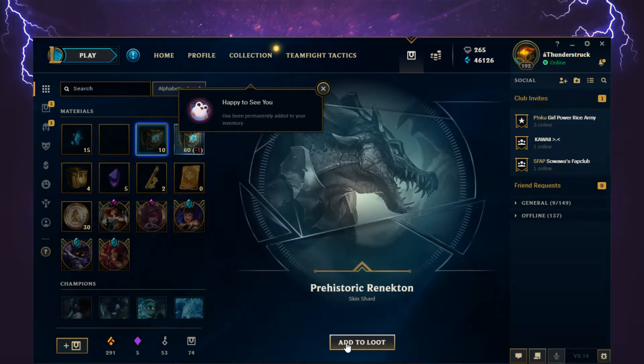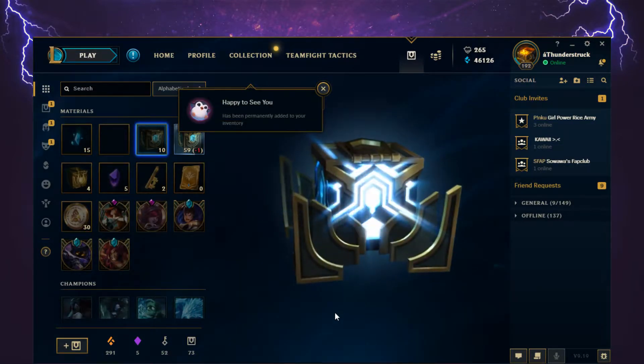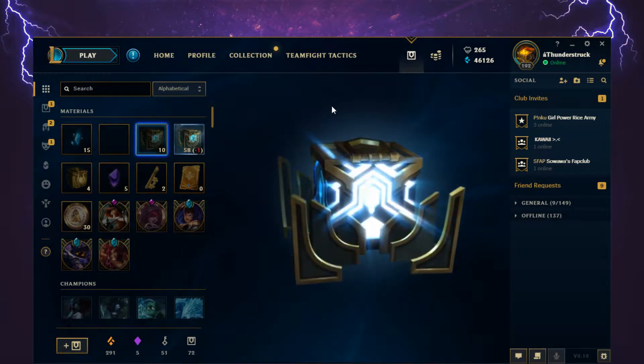Prehistoric Renekton Skin Shard. Then a Talon Champion Shard, and another Talon Champion Shard.